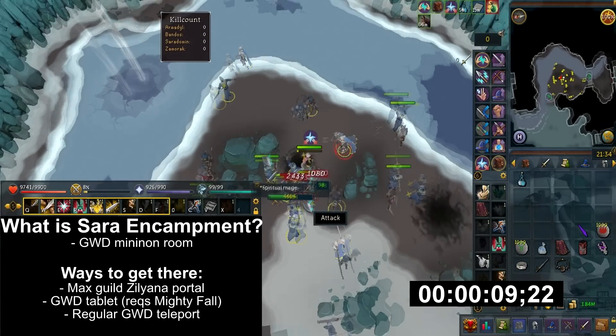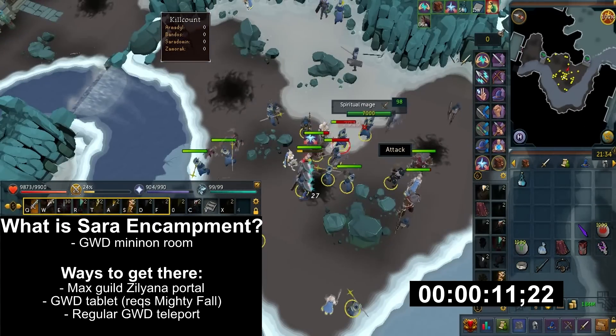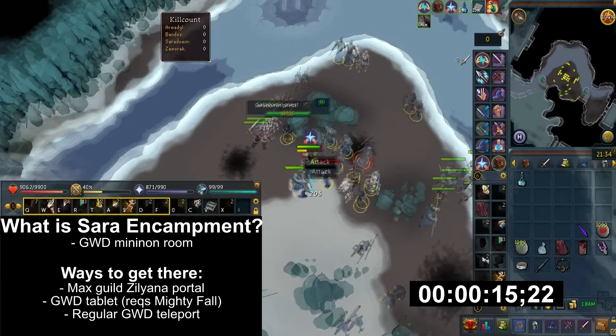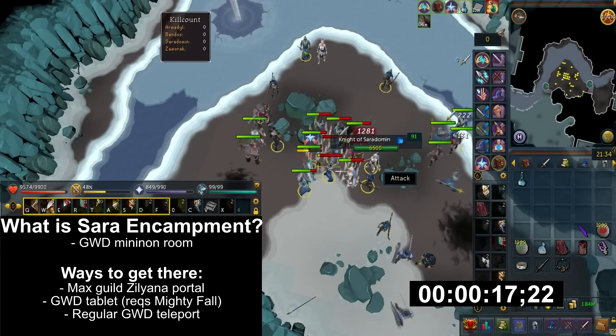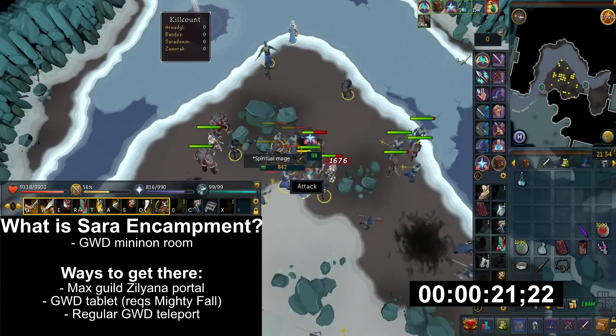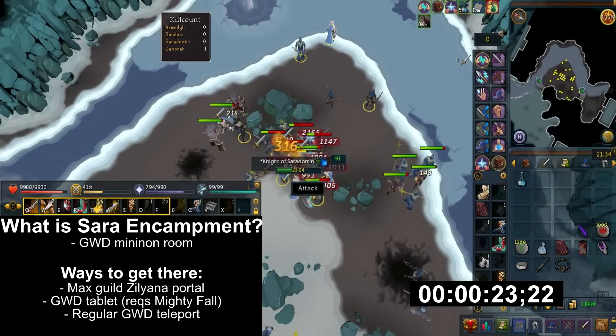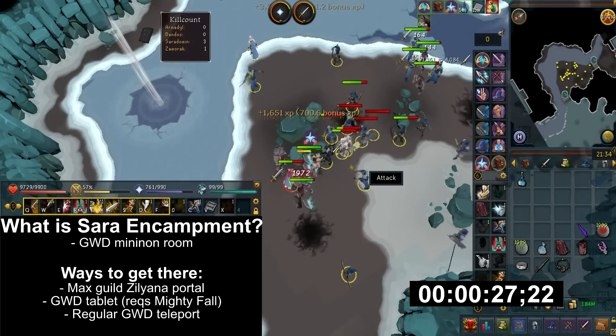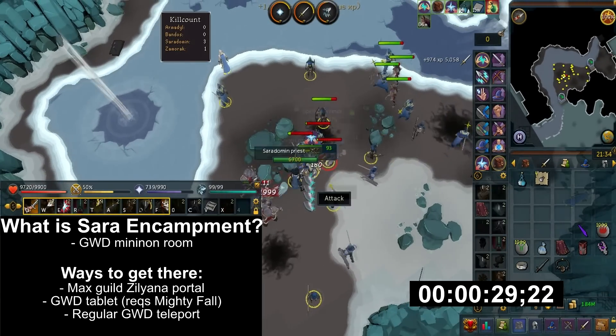Saradomin encampment is basically a God Wars Dungeon minion room for Commander Zilyana. A fast way to get here is via the Max Guild boss portal, which will teleport you one room before Zilyana. For those who aren't maxed, the other fast way is the God Wars Dungeon teleport tablet, which requires the Mighty Fall quest complete. It'll teleport you outside the God Wars Dungeon, so go in and walk southeast.